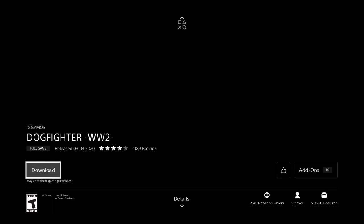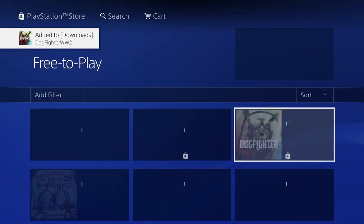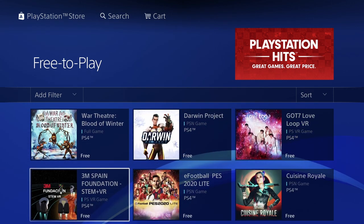This is the full game and it's free, so let's just click on it. From here we should see this screen and then we should see 'Download' — just press X right there and it's gonna start downloading. A lot of these games are pretty big; this one's 5.96 gigs, so it will take a while to download. However, we can go ahead and keep downloading other ones.